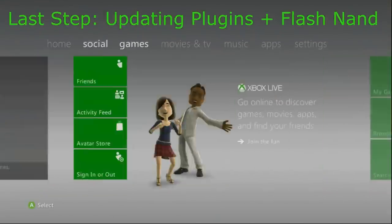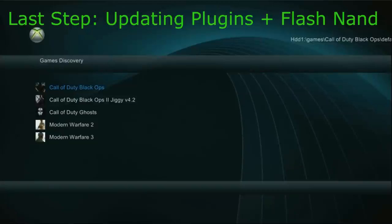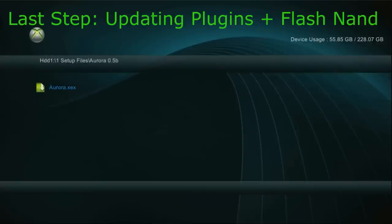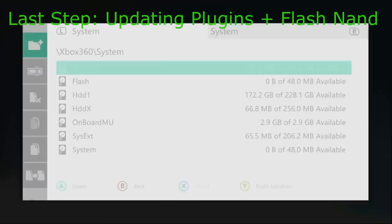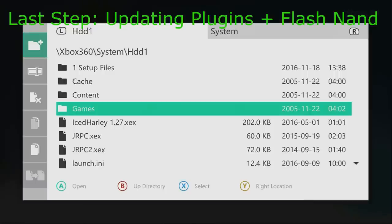Back out of Dash Launch by clicking B a few times, then go to Games, XEx Menu. Click RB, go to One Setup Files, Aurora, and Aurora.XEx — and we're going to update our plugins first. Hopefully you guys are going to be using Ninja; if not, you can use whatever other server you want. You just put the XEx file on there, set your server as Plugin 2, save it, reboot your console, and that server should work.